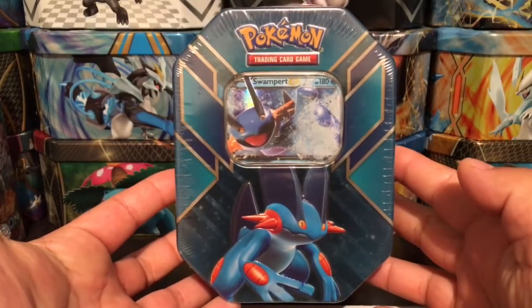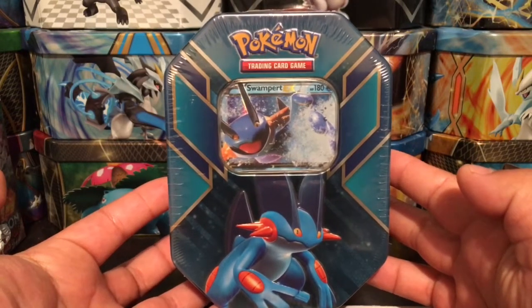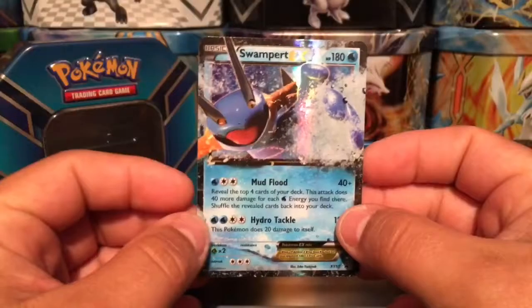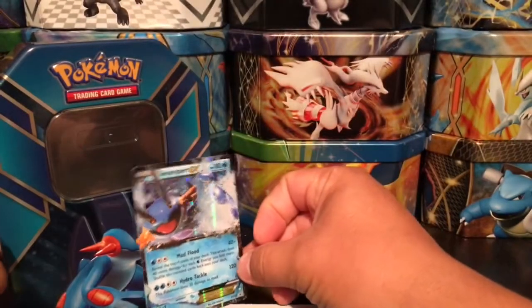What is up guys, welcome back again. Check out what I have today — a Swampert EX tin. Let's open up these bad boys and see what kind of pulls we can get. Here we have a Swampert EX promo card right there, XY 55. We're going to put that one on the background.